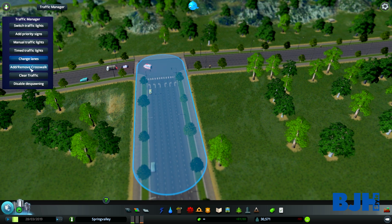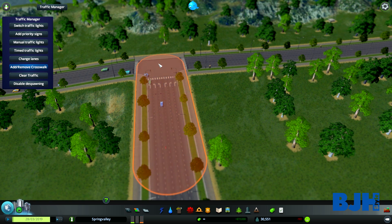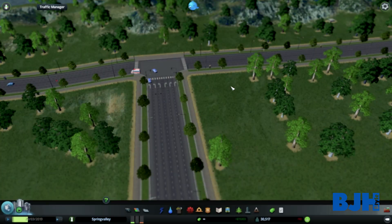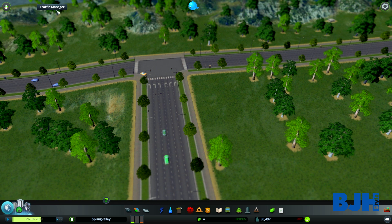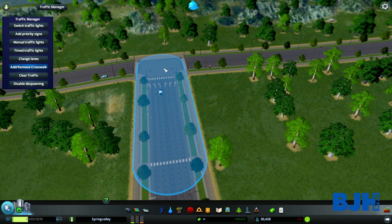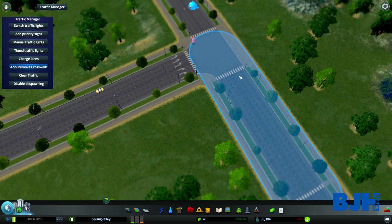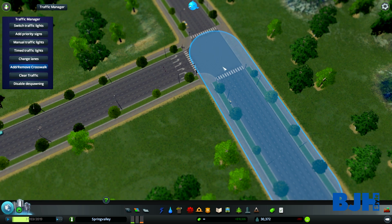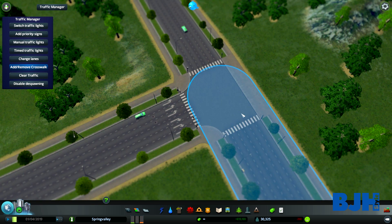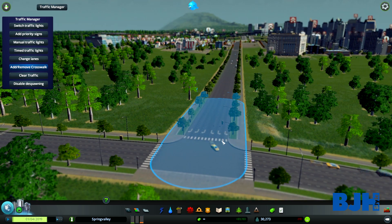We can also add or remove crosswalks on intersections. It can be a bit buggy — I'm trying to remove a crosswalk but it doesn't seem to want to work right now. Hopefully that will be fixed really soon because being able to remove crosswalks is a really cool feature.